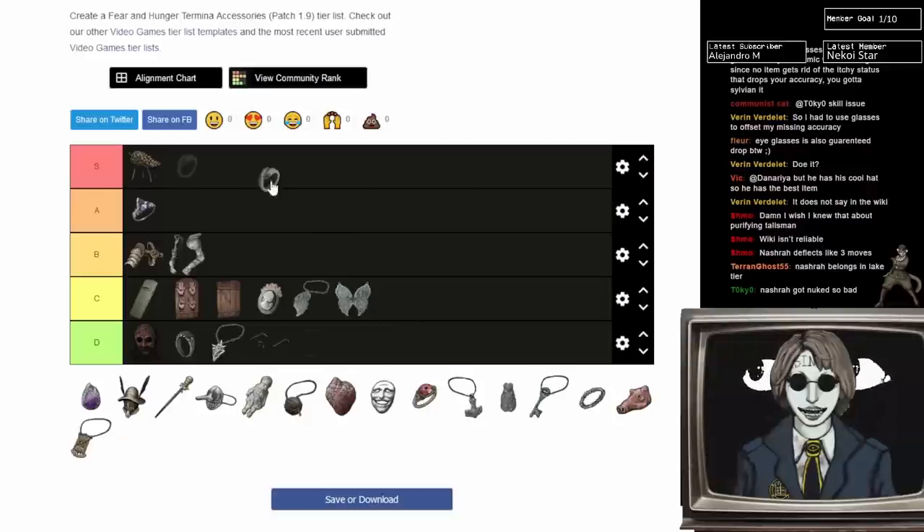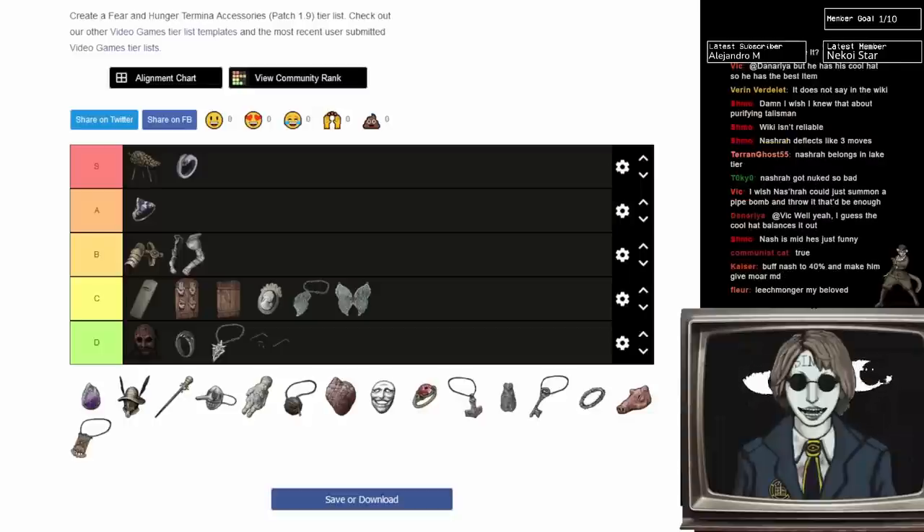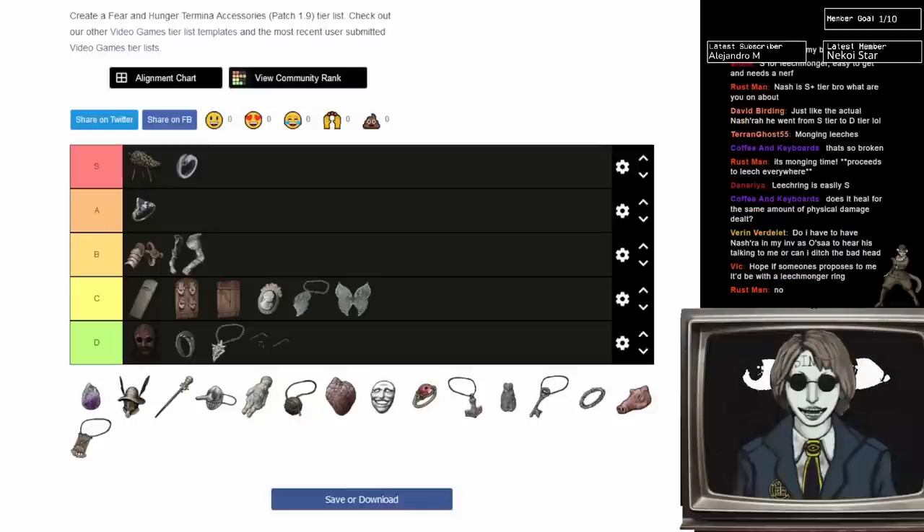Leechmonger Ring — easy S. You build around Leechmonger Ring. I had Leechmonger Ring and Meat Grinder and Heartless literally couldn't kill me. It's arguably too strong. When you deal physical damage, some of that damage heals you back — it restores so much health. And it's guaranteed: you can just go pick it up halfway through the game. If you're doing a physical build, you just need Leechmonger.